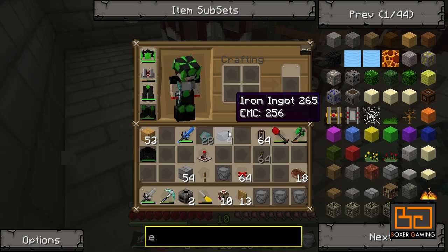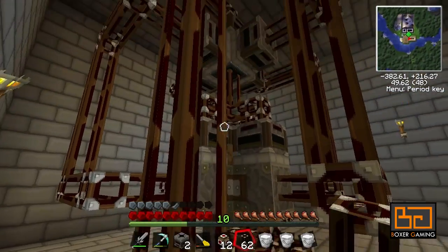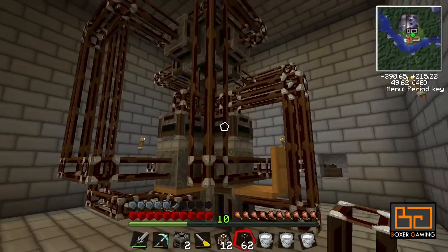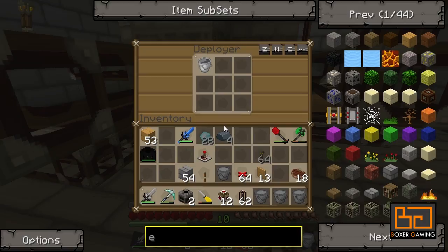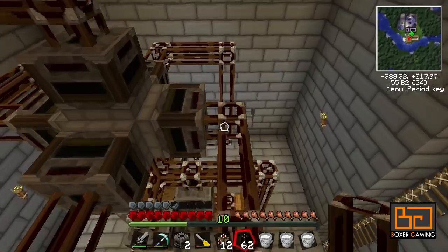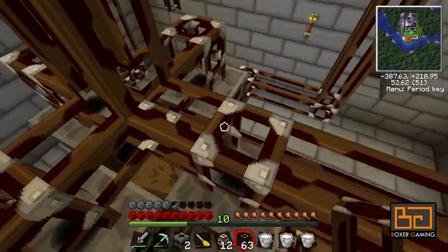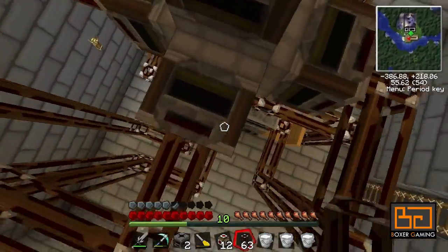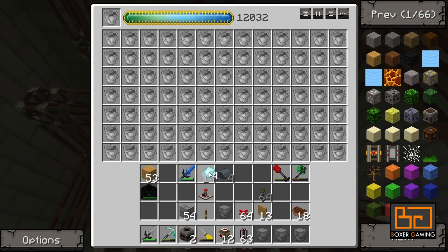Wow, that looks actually quite impressive, doesn't it? So did we get this right? I feel like I'm missing something. The cables seem much easier than when I did them in creative, but that might just be me. Now the last thing we need to do is provide a way... this condenser will eventually get full because the milk will make it more EMC than the empty bucket. So this will slowly get full, and we'll just speed that process up.